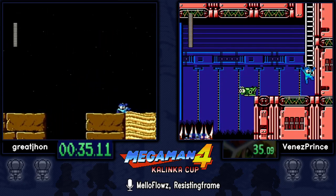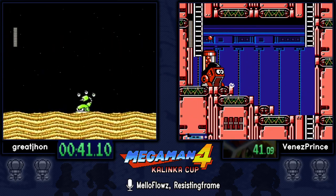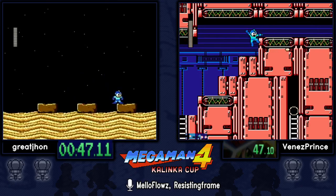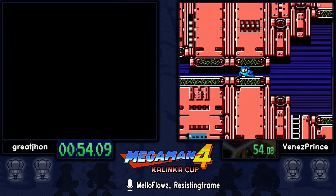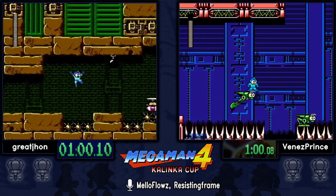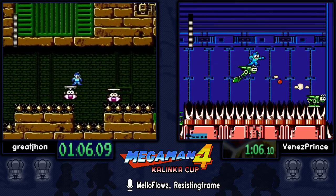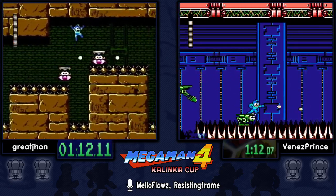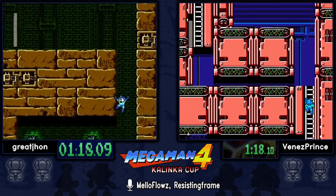I'm not sure if he actually does balloon strats in the upcoming stage. Venez, taking Bright first, is a much safer route, but you're at the mercy of these grasshoppers — whether they give you a large hop or small hop is all RNG. And if you get the balloon, which Great John did here in Pharaoh Man, you can actually skip pretty much all of this. That is an option for Pharaoh-first runners.